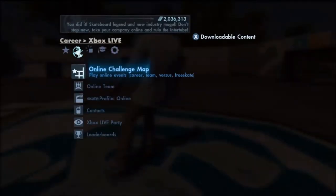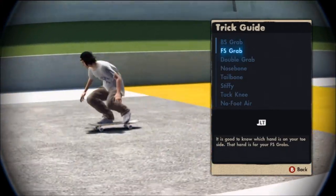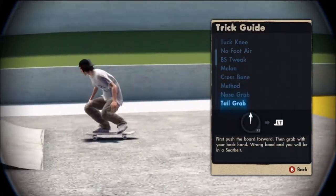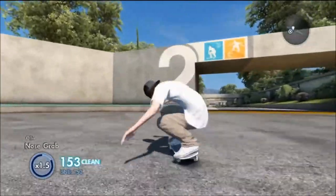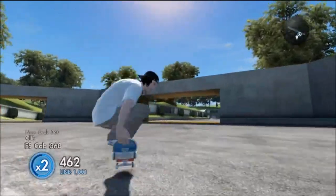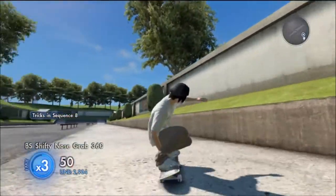I'm going to teach you how to do the grab one first. You gotta go to your trick guide, you gotta go to your grabs. You have to do a nose grab, but you have to tweak it. Yeah, you do a nose grab. When you do the nose grab, you can spin with it — you can see you already started to get the motion. You can land in the nose manual. It's kind of like the seatbelt, you have to tweak it, or do like a shifty with it — a shifty nose grab.